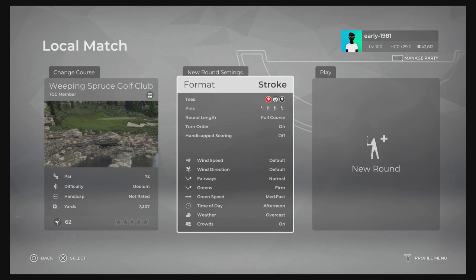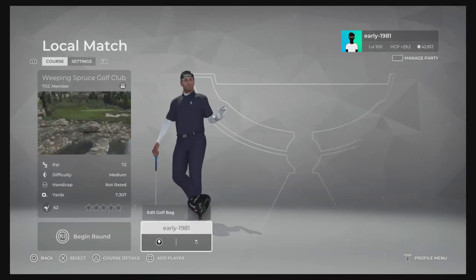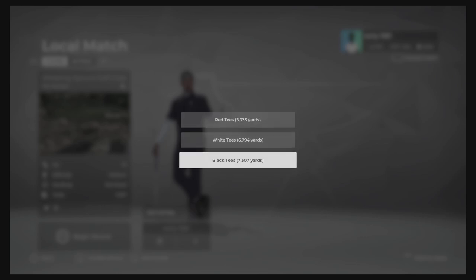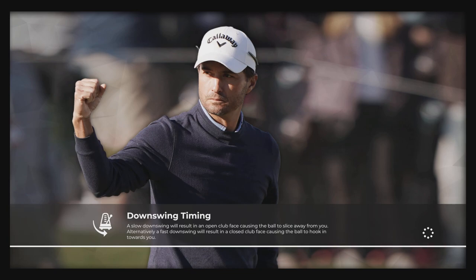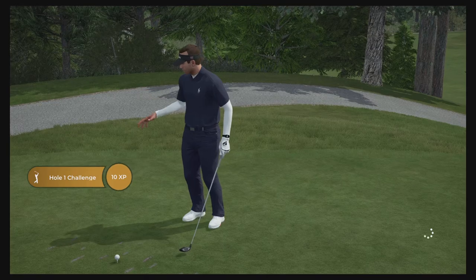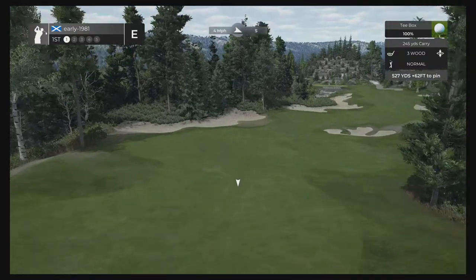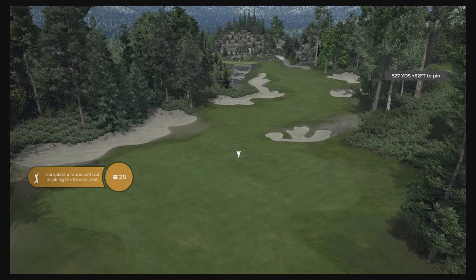The fairways are normal, the greens are firm, the green speed is medium fast, time of day is afternoon and the weather is overcast. We do have three tee options — we're going to be playing from the black tees which are playing 7,307 yards and as always pin set number one. It has been an age since I've covered an Arctic Fury golf course on the channel. I do hope you fantastic viewers and subscribers had a wonderful new year.